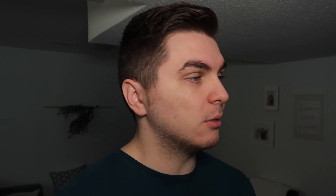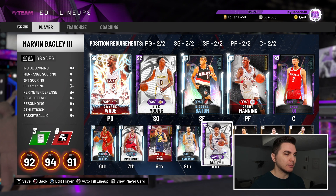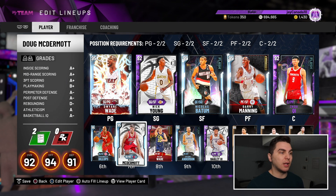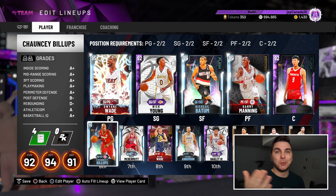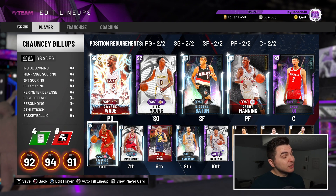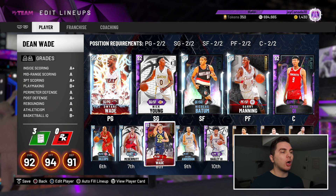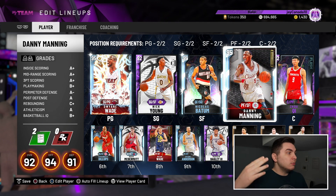Here's our lineup all put together. The bench comes out to 13.4k MT, meaning in total this team cost 26k — call it 25k if you work the auction house a little smarter. These cards are all usable — not galaxy opals or pink diamonds, but each one is way better than their price indicates. Our lineup's at 92 overall, and the good thing is for the most part you should avoid full galaxy opal lineups thanks to 2K's matchmaking.